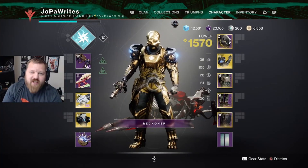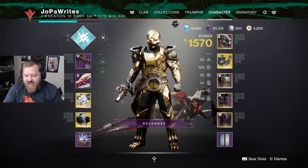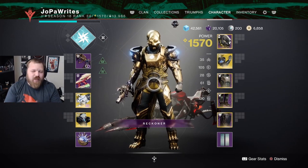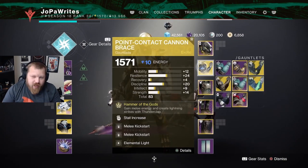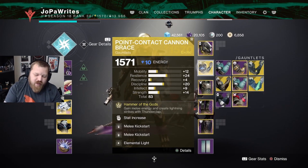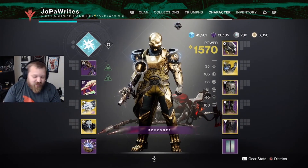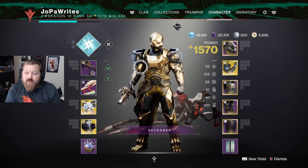Hey there, friends and enemies, Jopra here again. Today I want to talk about the most fun build I've used with any of the 3.0 subclass updates, and it leans into the titan melee ability. It all starts with Point Contact Cannon Brace, which has finally been reactivated in Destiny 2. Really, that's all there is to it — you just use Thunderclap and go to town, but I'll explain everything in a second.